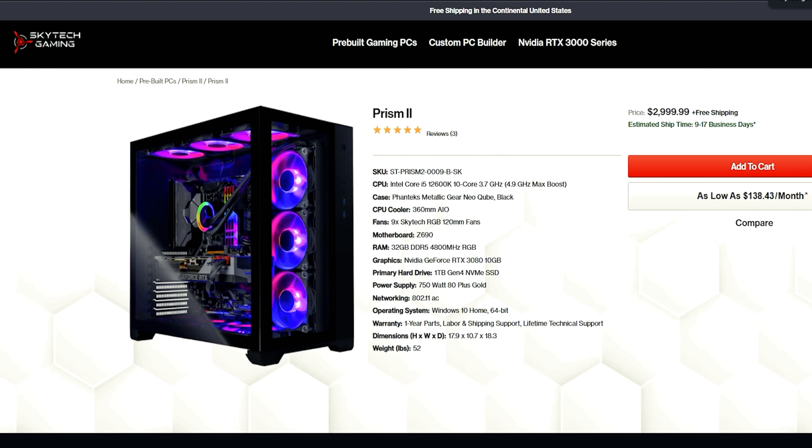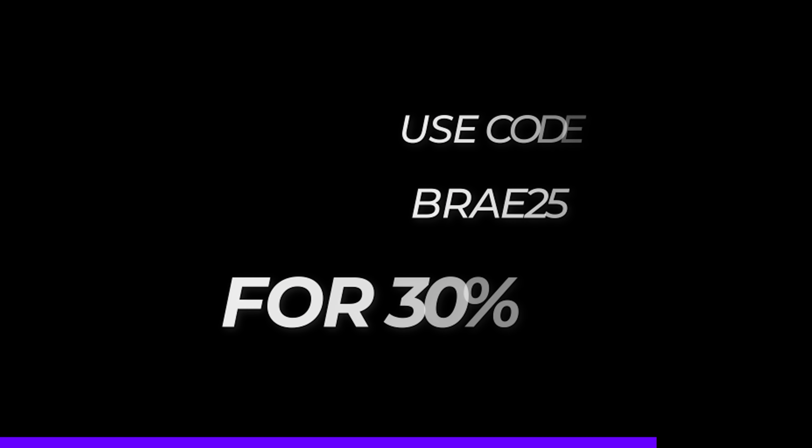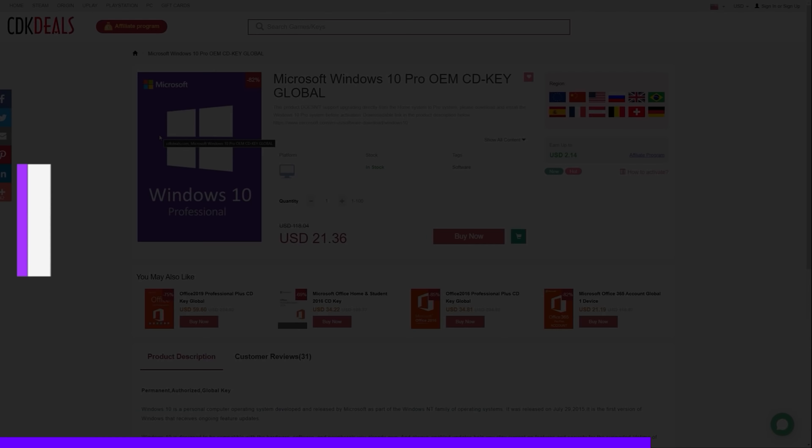This episode of System Integrators Weekly is sponsored by CDK Deals. CDK Deals is an online marketplace that specializes in discounted genuine Microsoft licenses and game keys for several different platforms. My viewers can use code BRAY25 to get an additional 30% off, meaning you can get a copy of Windows 10 Pro for right around $15.